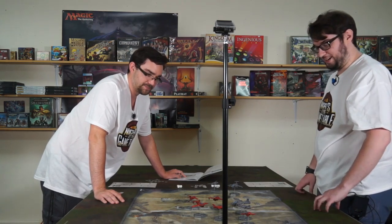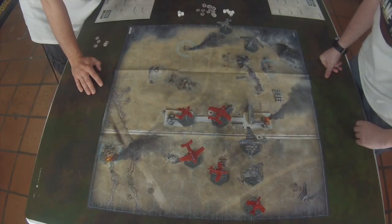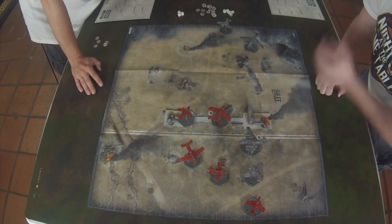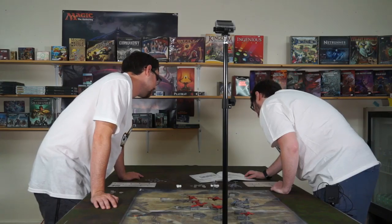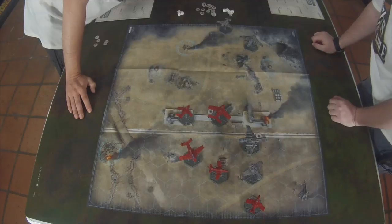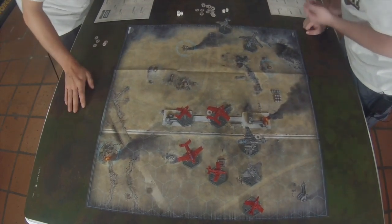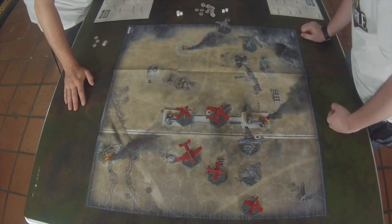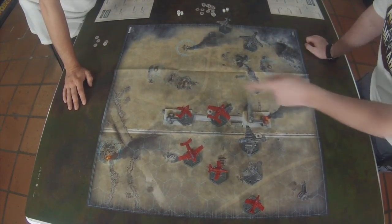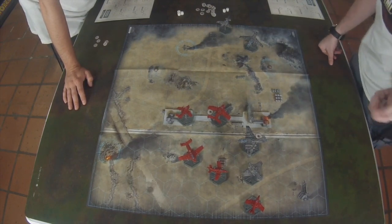Now it goes on to your next activation. I'm going to activate this Marauder Bomber here. His front guns can fire at this fighter bomber, and his top gun can fire too. His guns are better at short range - the Lascannon doesn't have any range unfortunately. I'm going to fire the dorsal turret and keep firing at that guy. Three shots hitting on fives.